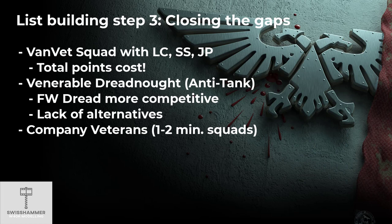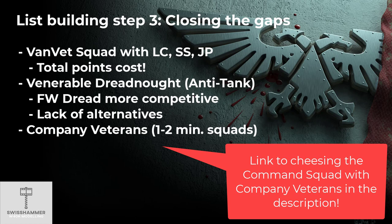One problem with building a Firstborn-only list brings us back to an issue the Death Watch used to have in previous editions: anti-tank. No Primaris means no Eradicators, and we already have very limited access to Attack Bikes and no access to Devastators at all. In order to somewhat counter this, we are going to include a good old Venerable Dreadnought with an anti-tank loadout. This is not as shooty as some Forge World variants, which might be a more competitive pick, but I wanted to keep the list as accessible as possible. In case you go for a Forge World Dreadnought, you can drop a squad from our next pick — the Company Veterans. I have covered Company Veterans and how to run the Command Squad in more detail in a previous video, linked in the description.